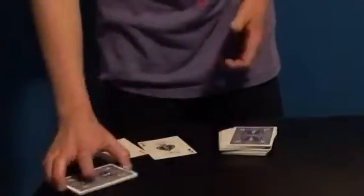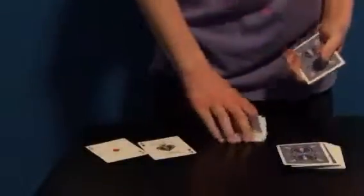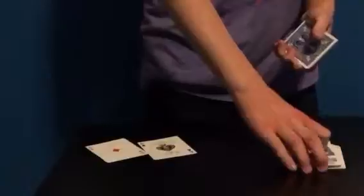We set the other three jacks right there. A spectator says stop, so we take the second jack and place it right there, put the pack on top, take off some more cards, and place the third jack. Now we have the last jack — the jack of spades.